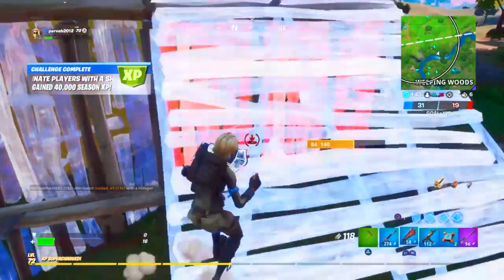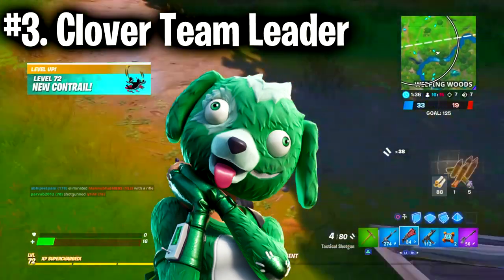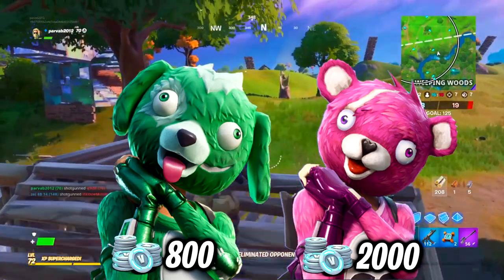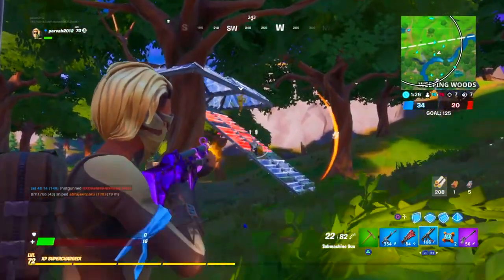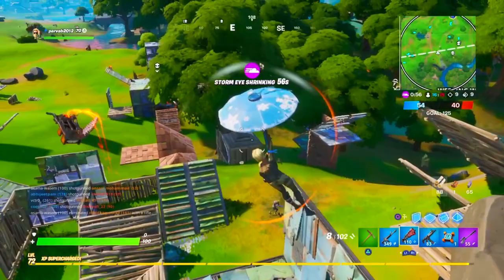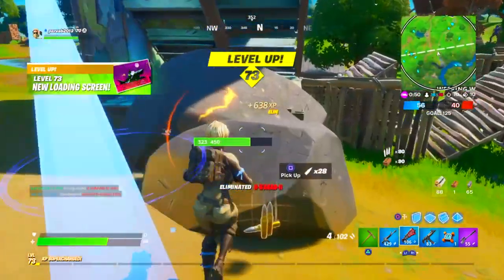Moving on to the number 3 spot, I've placed the Clover Team Leader skin. Just look at the difference between the prices of Cuddle Team Leader and Clover Team Leader — there is barely any difference between the skins, yet there is a huge difference in price, which is ridiculous. I really like the idea of the skin; the green and white go perfectly well together. It's a very good skin, so I'd give it a 7 out of 10 — it looks decent and it's cheaper in comparison.